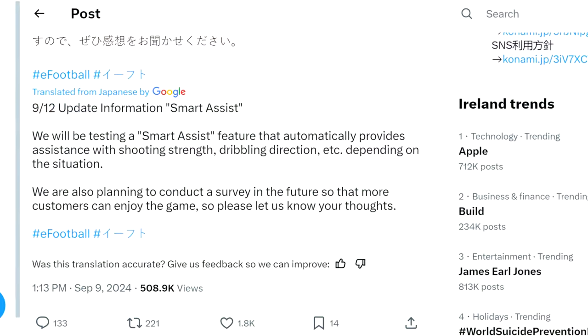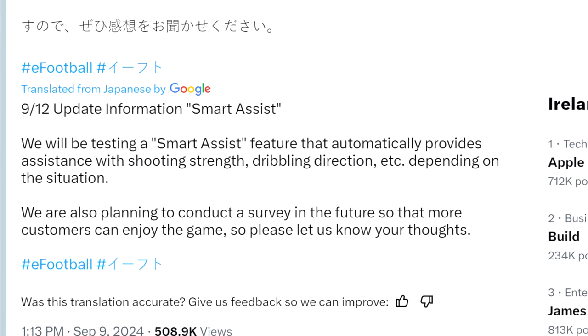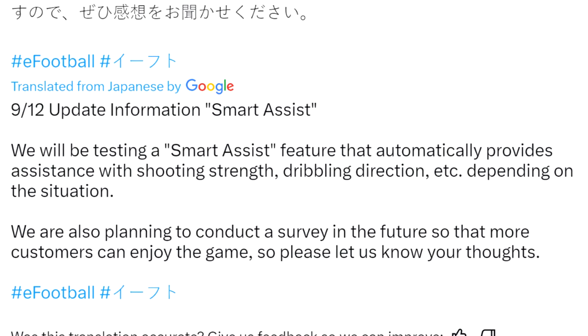Speaking of accessible, there's a lot of chatter about the brand new Smart Assist. This is a feature Konami say is going to be in a test phase. From what they say, it's going to automatically provide assistance with shooting strength, dribbling direction, and other factors depending on the situation. They're planning to conduct a survey in the future so customers can enjoy the game — please let them know your thoughts.